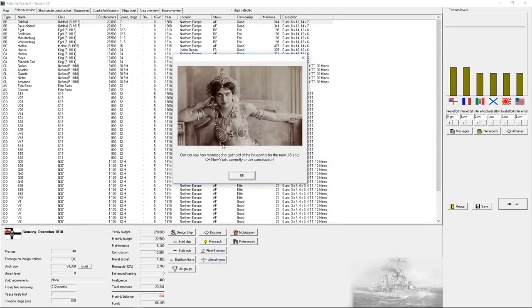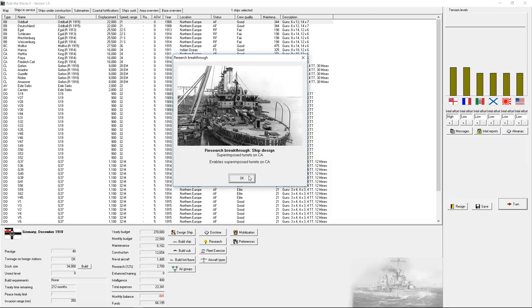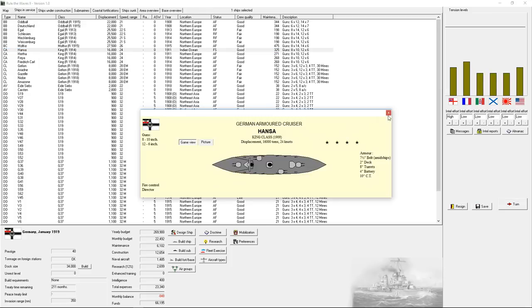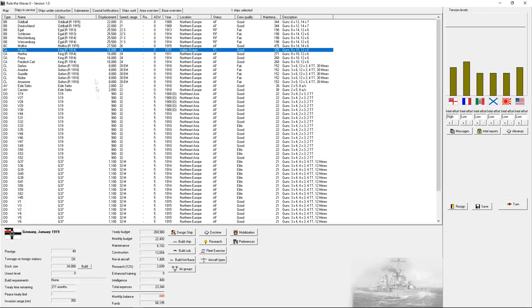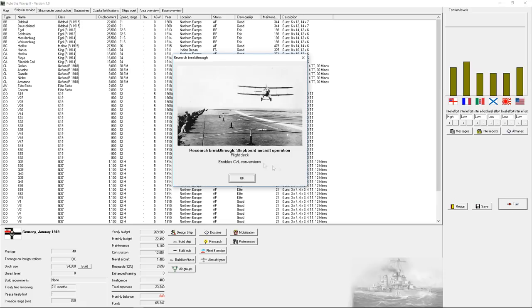The new US heavy cruiser, the New York — they've got triple turrets, 10 10-inch guns, and wing turrets. Interesting. Superimposed turrets on cruisers — beautiful. I need to rebuild my cruiser fleet. I've got these guys and they're not bad, not by a long shot.